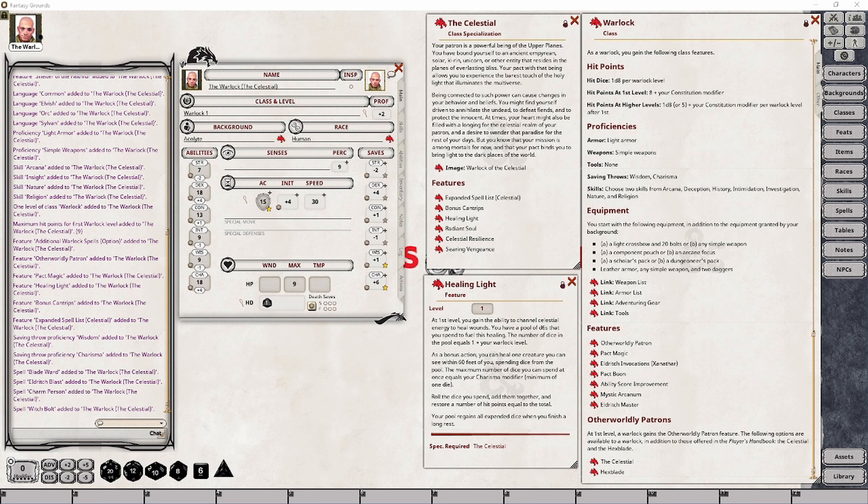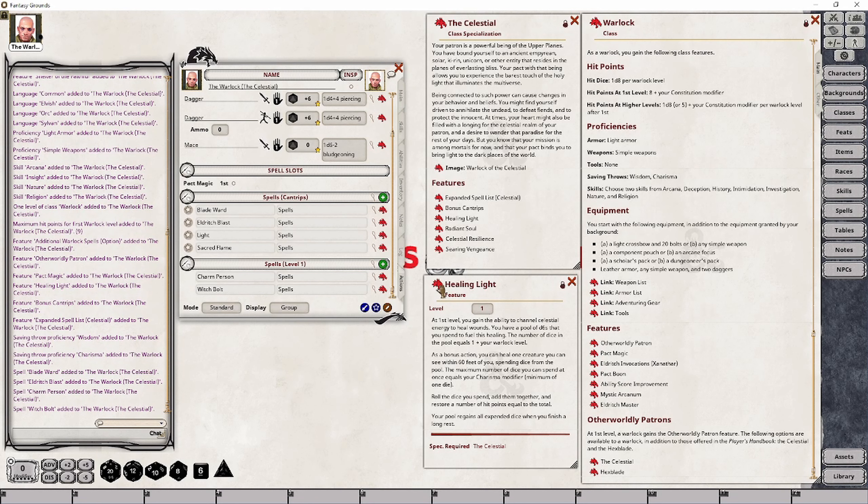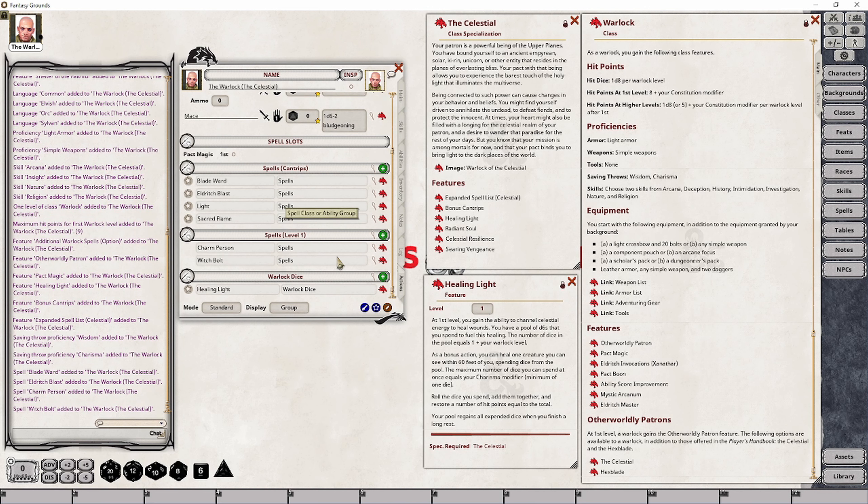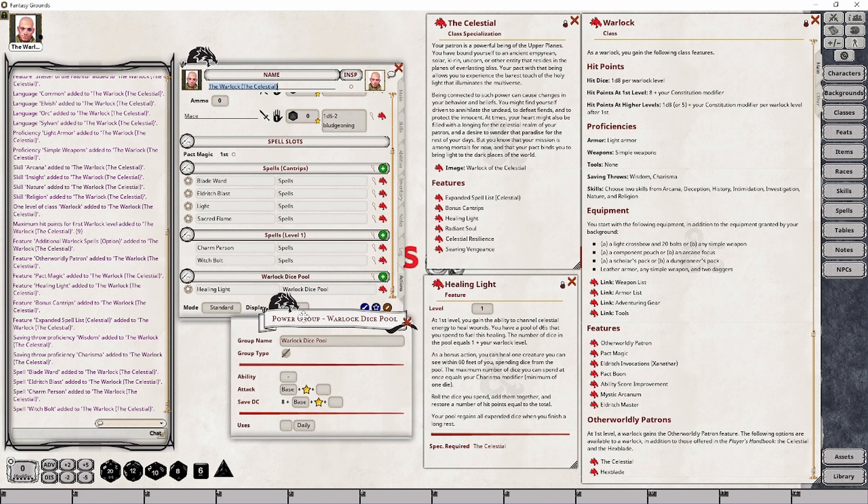I'm going to set this up a little bit differently than I have with other Warlock dice in the past, because I recently learned of a different way to set this up. I'm going to go ahead and create a Warlock dice pool — that makes a little bit more sense. I'm going to set this group up, making sure it uses the Charisma stat because that's this character's base stat, and I'm going to set this up with a total of two dice because that's how many this character can cast at this point in time — it's one plus your level.